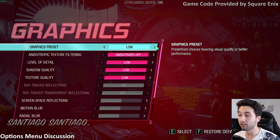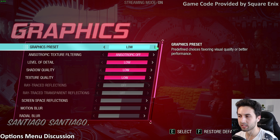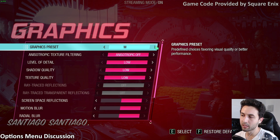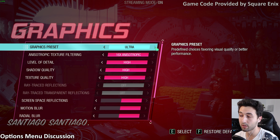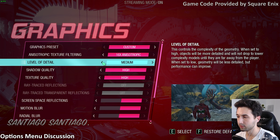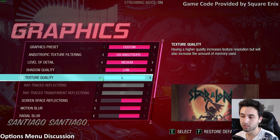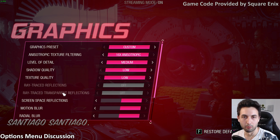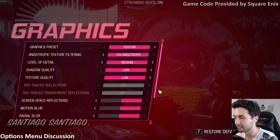With that comparison out of the way, the performance difference between ultra and low is very minor — about 5 to 6 FPS improvement. My advice: if you have a budget GPU with less than 8GB of VRAM, go for ultra settings but lower the level of detail to medium, shadows to low, and textures to low — especially if you have less than 6GB of VRAM. Ray trace reflections are not available for budget users, so skip those.